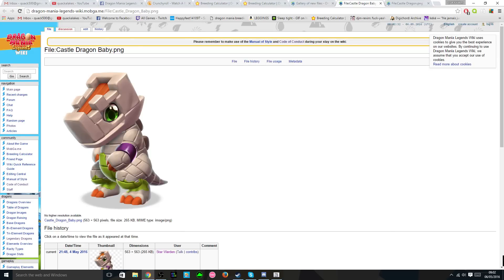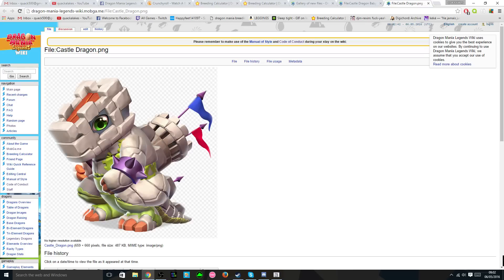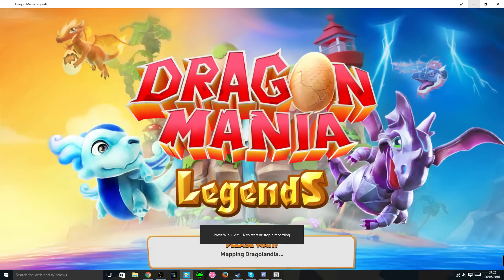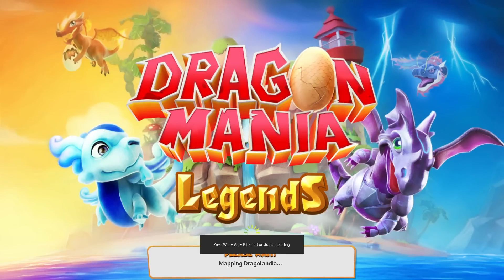There is this new dragon on there which is called the Castle Dragon I believe. This is it as a baby and he actually looks really really well designed. And they even have the adult picture of him. People have been speculating that maybe this guy is the dragon that we get when the clan reaches a certain level.